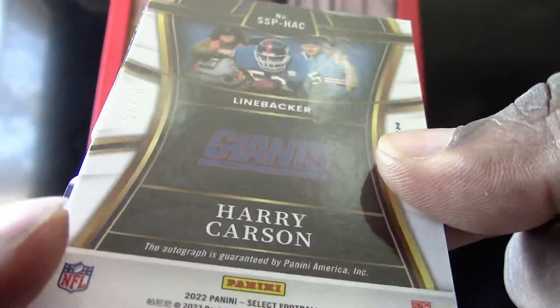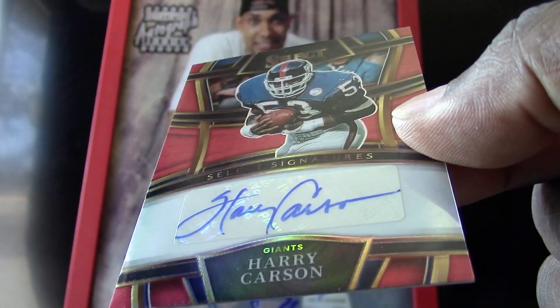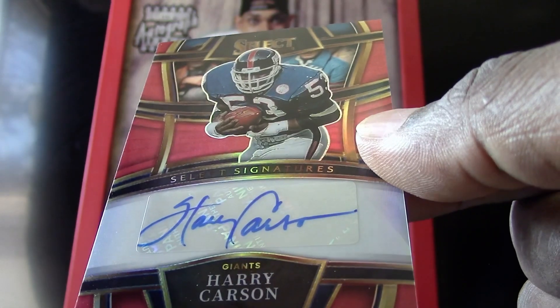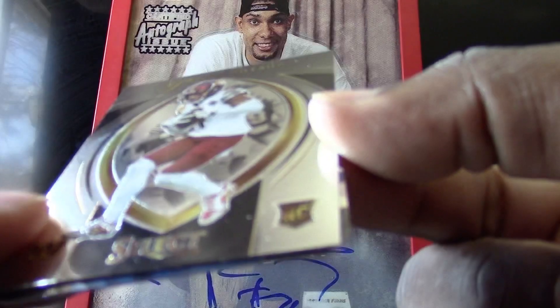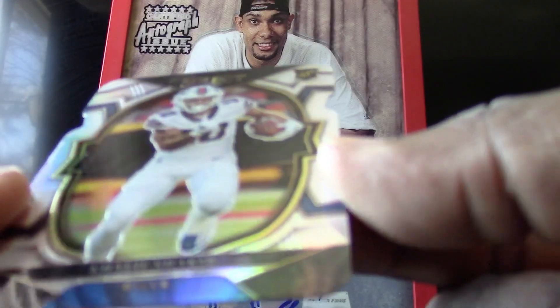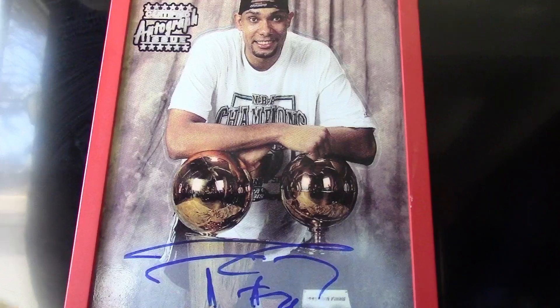We got a numbered card here — this card is number 4 out of 75. Let's turn this around — we got an autograph! Whoa — Harry Carson! Pretty sure he's an older player, but look at that guys — a nice autograph from Select, so factor that in if you like the Giants. We have a Tahon Doss rookie card and a very nice die cut of Khalil Shakur.